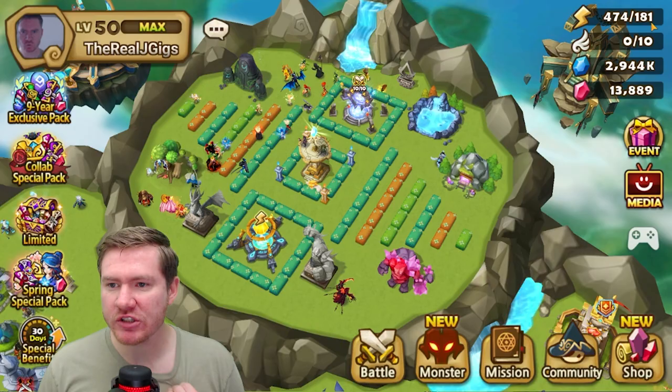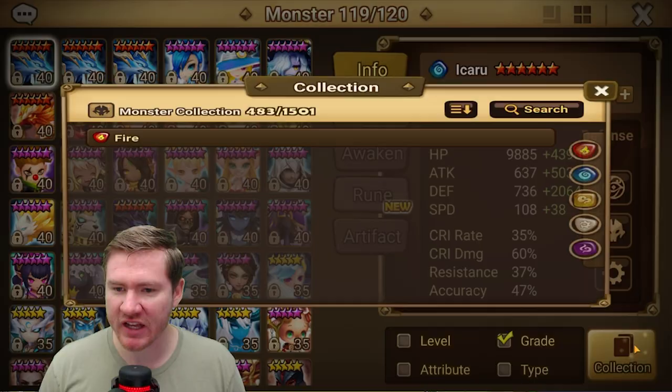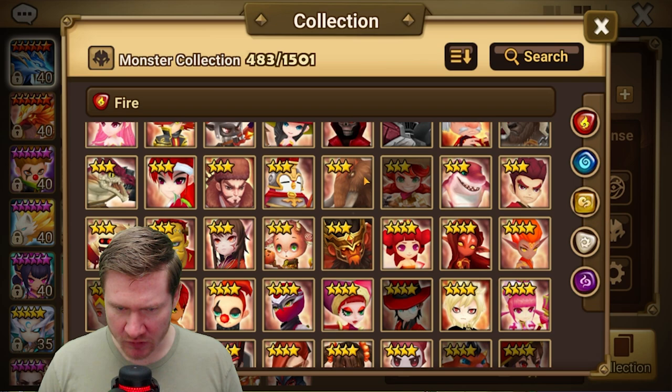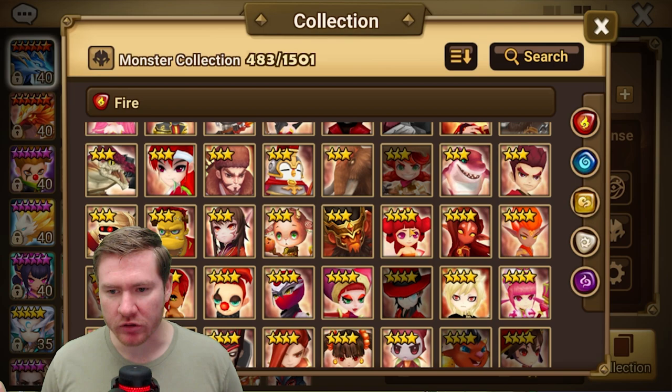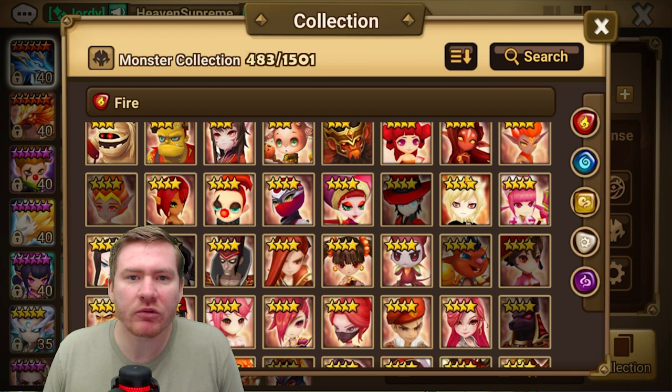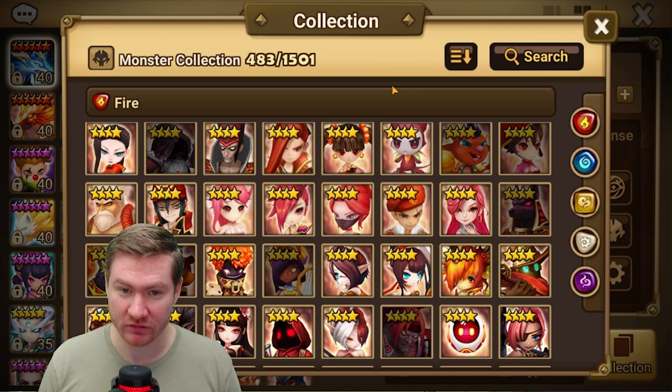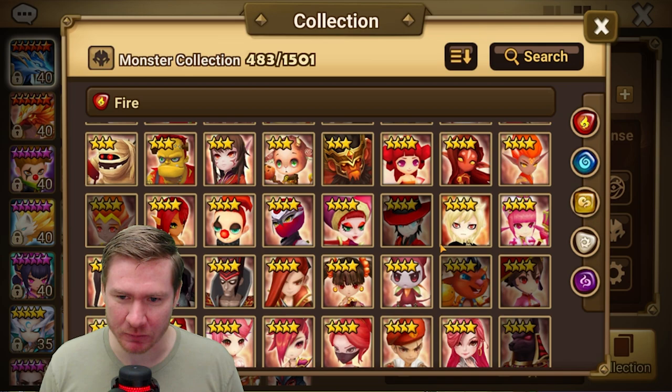What we're going to do now is go through and I'm going to try to relatively quickly talk about some of the standout nat 4s that perhaps you should consider grabbing. This is obviously geared toward newer players — if you've been playing for a bit you probably have a general idea of who you want. There are a lot of right answers here depending on what you want to focus on. There are 1,501 monsters in the game, so there's a lot to learn.